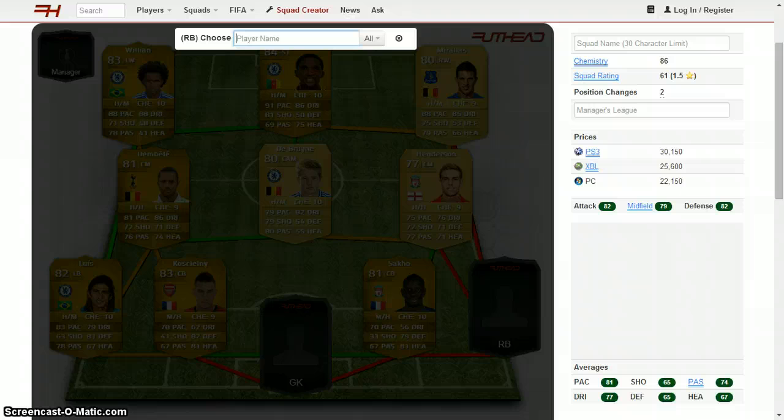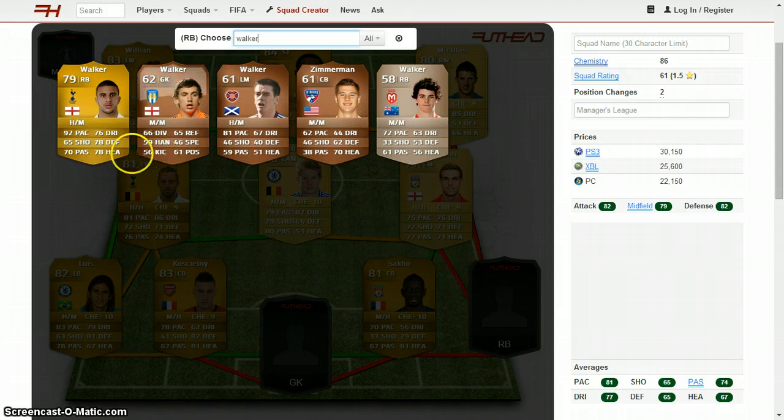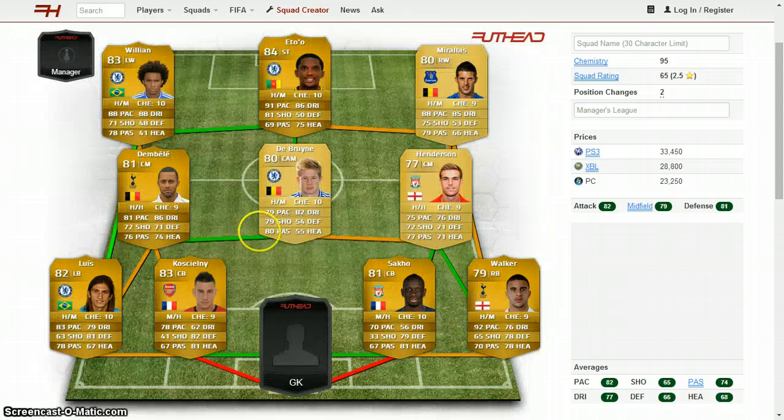The next player is Kyle Walker — my second favorite right back in the game, behind Abate. He's got 92 pace, and all his other stats are 65 or higher. He's got 76 defending, 78 heading, which are crazy stats for a 79-rated player. He's got 3-star skill moves and high/medium work rates — a lot of people's favorite right back in the game.